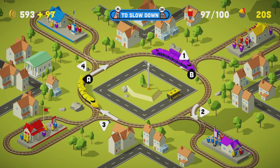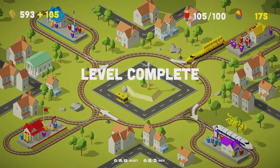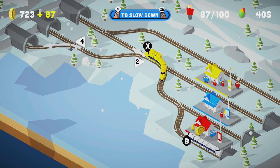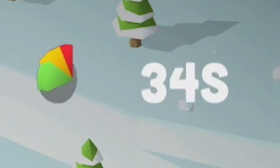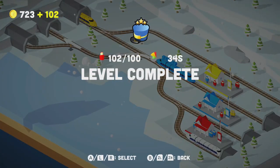Once you reach the total number of transported people — indicated by the number at the top right of each level — you will beat that level. The trick is not only beating the level before the timer ends, but also doing it in the fastest time possible. If the timer is still green when you beat the level, then congratulations — you get three golden stars!